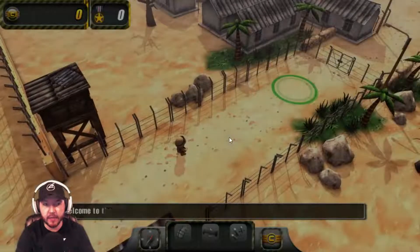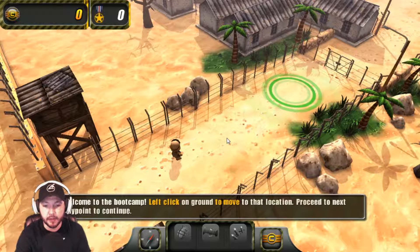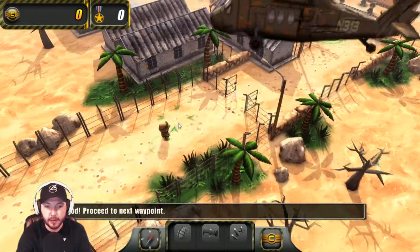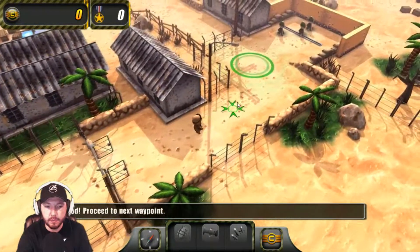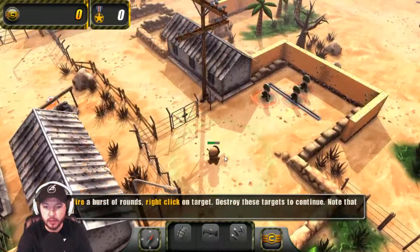Your soldiers get tougher as they advance. Welcome to boot camp. Left click on the ground to move to that location. Proceed to the waypoint to continue. Oh, look at my cute little guy! I feel like this is South Park or something. Alright, let's go. Proceed to the next waypoint. This is like third-person Call of Duty — like an RTS.